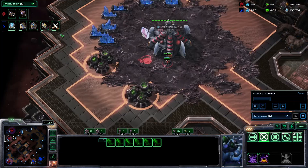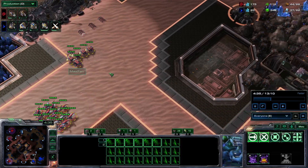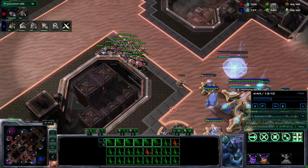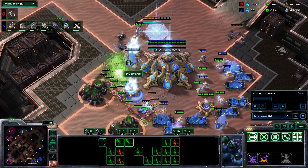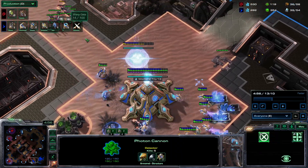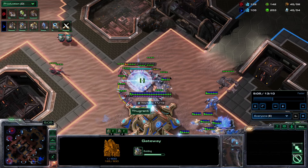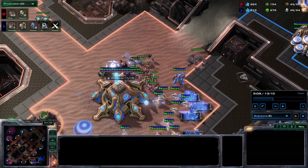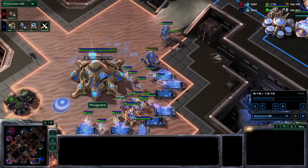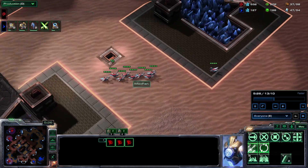I'm flooding a whole bunch more Zerglings, and I took another base as a macro hatch for more production. Since every hatchery is a production facility for Zerg, it's important to make sure you have enough. One more round of Zerglings coming across the map. I get the Banelings in — my goal is to blow up the pylon. I also got the cannon, which is great. I want to avoid dying to the cannon as much as I can. This gateway looks relatively free, so I ignore the Zealot and make sure the gateway doesn't get up — and it doesn't. Another Baneling had to still wipe out the probes since they have regenerating shields.